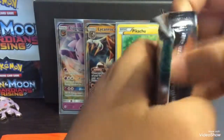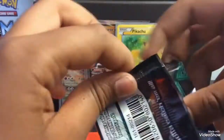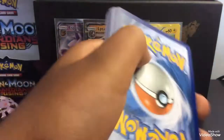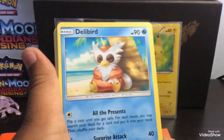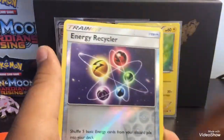Next pack we got Alolan Ninetales. The lucky Pikachu did bless us with some stuff, but not a whole lot. Going through this pack: Jangmo'o, Delibird, Oricorio, Psychic Energy, Energy Recycler, Gothita, Field Blower, playable reverse hollow, energy.